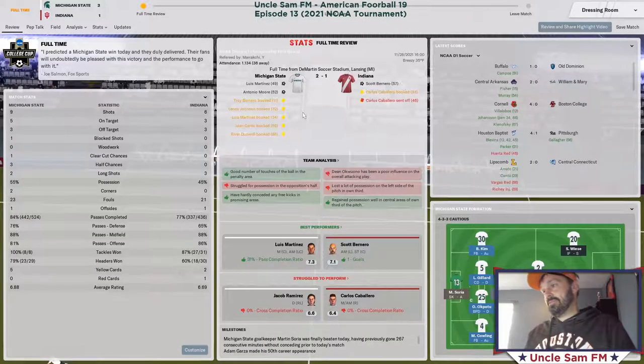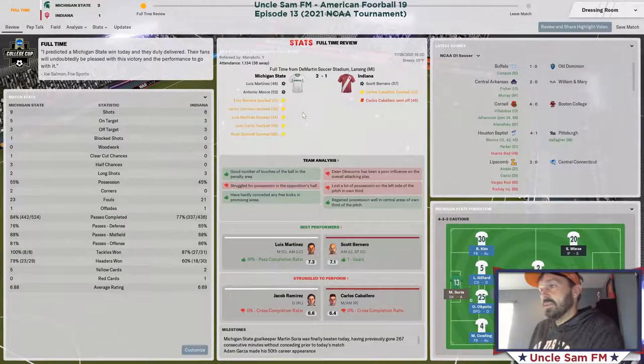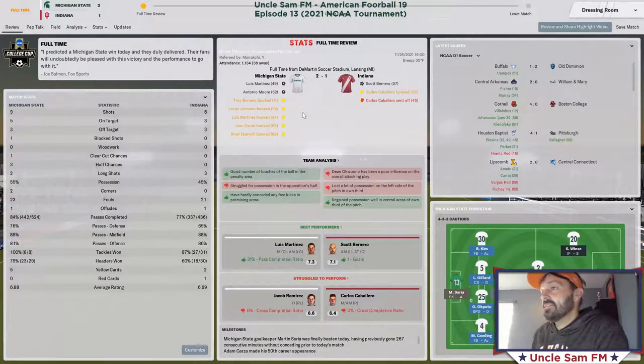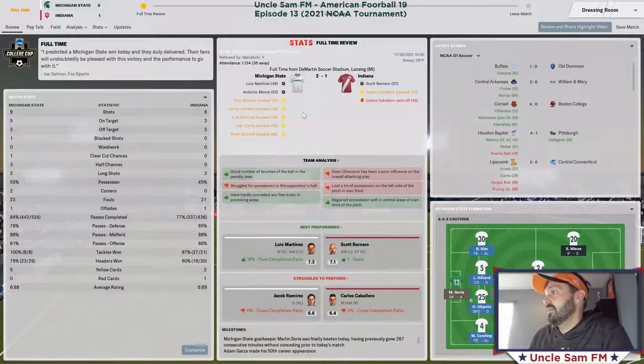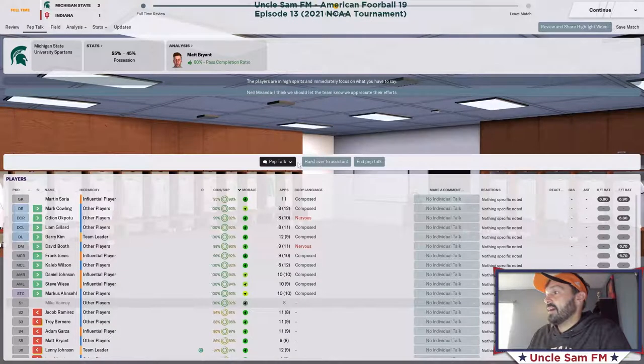Not a great performance. Need to see better from the boys if we're going to win this NCAA tournament. Only nine shots, five on target, obviously we scored two — but that has got to be better. Indiana came out and played well, but probably where they lost the match was when they had the man sent off. They did get a goal with a man down, but we did not play well and didn't create much going forward.